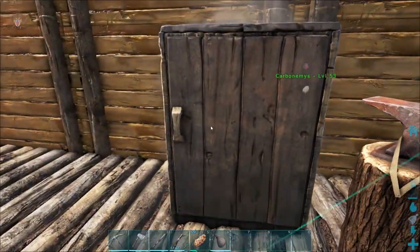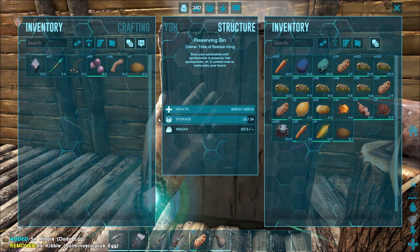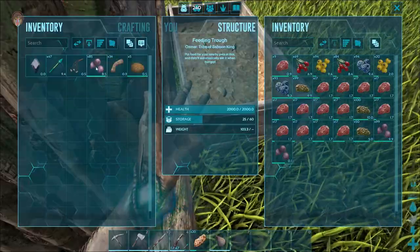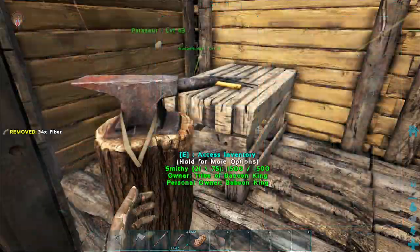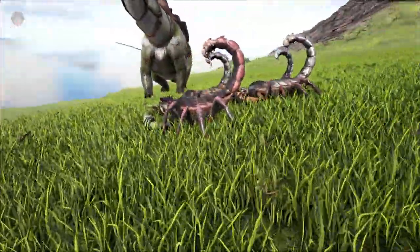Let's go ahead, put that stuff there, get that out, put the stuff in here, and go ahead and put our fiber back. And that is basically how we make some scorpion egg kibble, which is pretty cool.